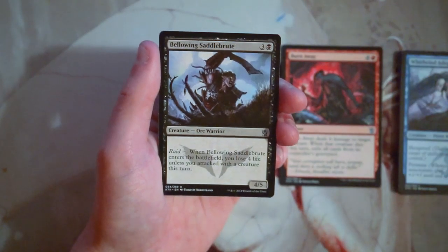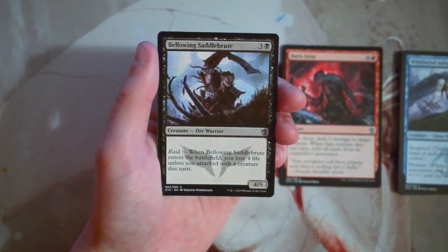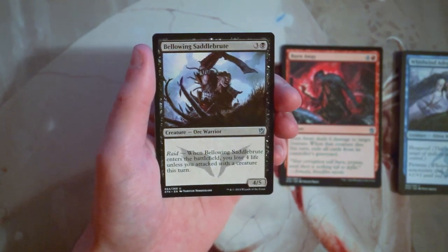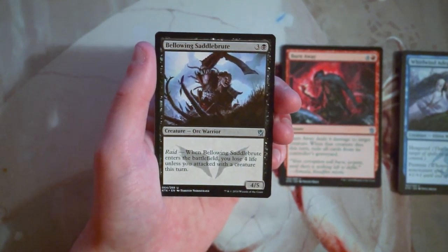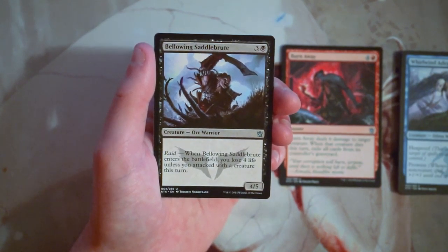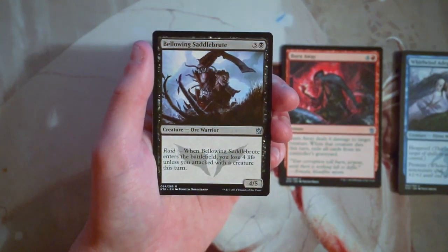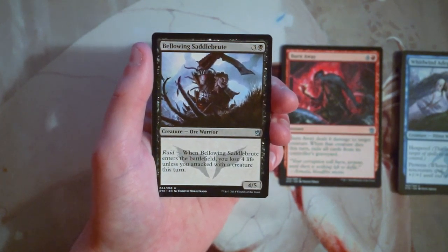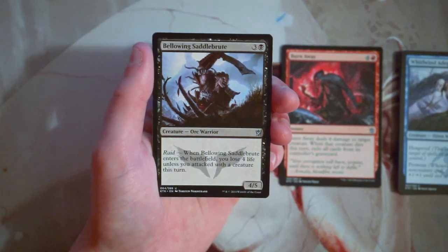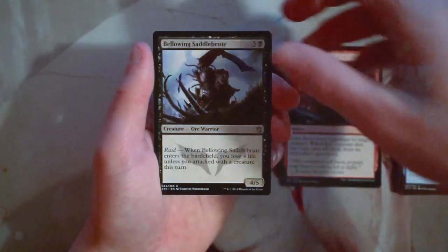Bellowing Saddlebrute is a 4/5 for three and a black, and it has raid — when it enters the battlefield, you lose four life unless you attacked with a creature this turn. That's the downside of raid. But it is a 4/5 for four, which is really good value — super solid. I still like Burn Away a little more, since removal is going to be solid in any deck you play it in. Burn Away also keeps you more open color-wise, while the Saddlebrute is really focused on the aggro, beat-face strategy, which is fine, but I'd rather have the removal spell.